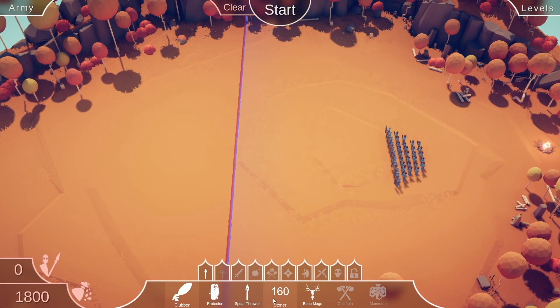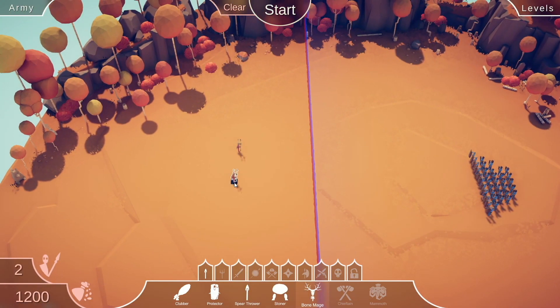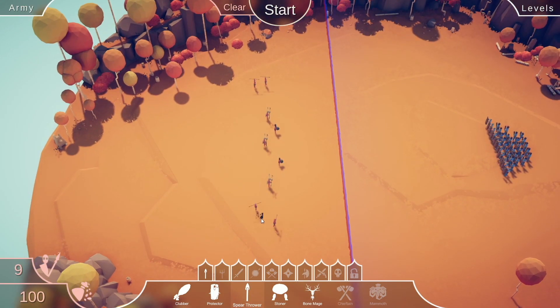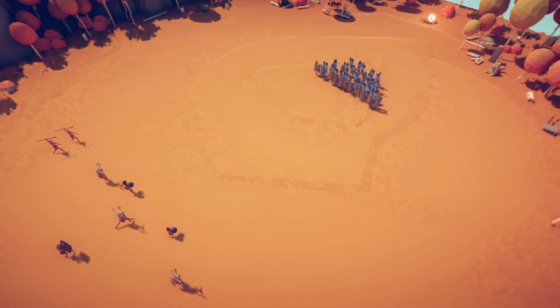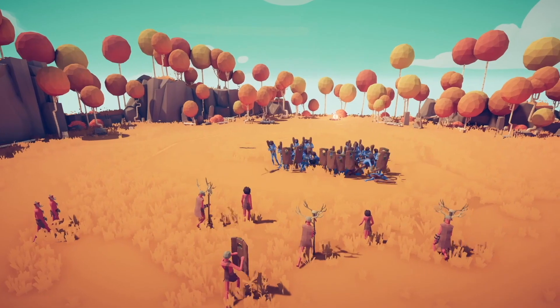Wow, I have 1800 points to fight an army. I'm feeling pretty confident. Here's some Bone Mages to send them flying, some Stone Throwers to rock their world, some Spearmen, and a lone protector. I'm hoping with the use of the Bone Mages, we can take advantage of the fact that they're clumped together.